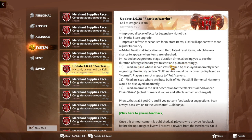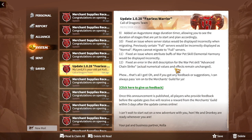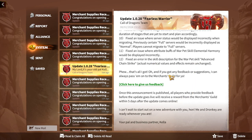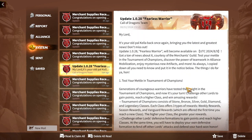Territorial relocation and hero talent reset items have been added, with a chance to appear when items are refreshed in the merit store — relocation in the merit store is amazing. An Auguton stage duration timer has been added, showing the duration of stages yet to start so you can plan accordingly. They also fixed issues where certain server statuses were displayed incorrectly during migration, and attribute buff display issues for war pet skill Elemental Harmony and Advanced Chain Strike.